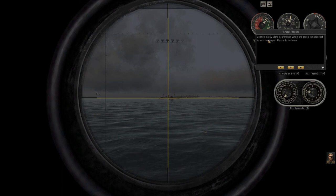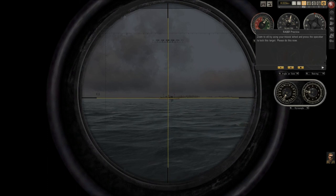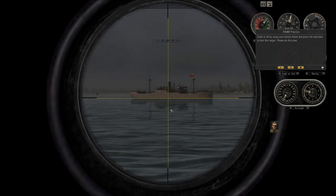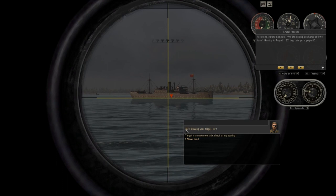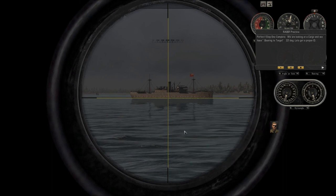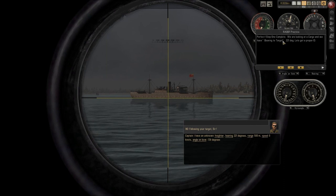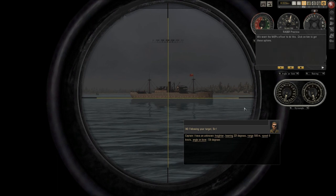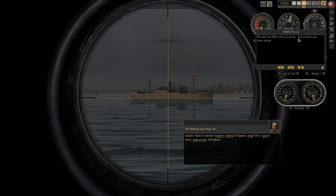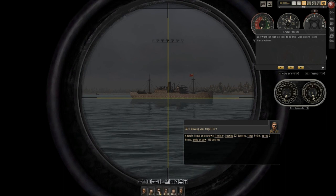Zoom to 6x using the mouse wheel and press the space bar to lock the target. I zoom in and press space. Step one completed — we are looking at the cargo freighter and we have bearing to target: 221 degrees. The tutorial now wants us to have the Watch Officer act on this. I click on the Watch Officer to get that option.